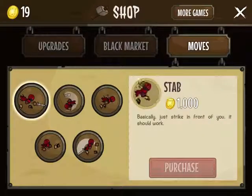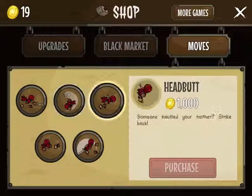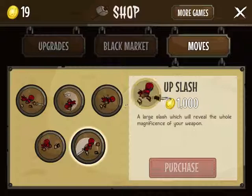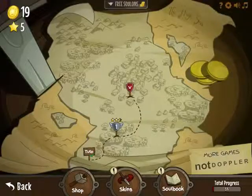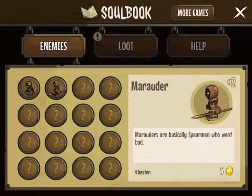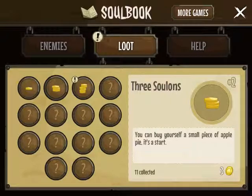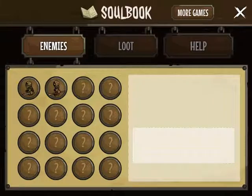Moves — what do we have here? Probably should work. Backflip. Headbutt. Dropkick. I can't get any of those yet. Soul book — let's see. Bandit: very calm, money-of-the-life kind of guy. Spearman who went bad. Loot. Well, it's good that there are bigger drops out there than just one or two.